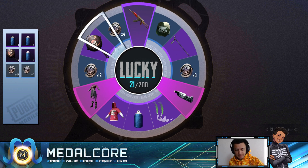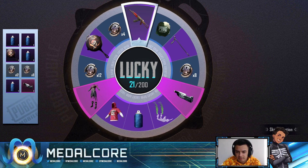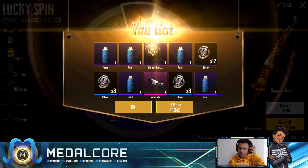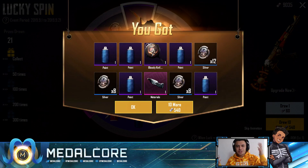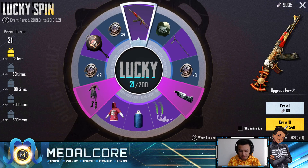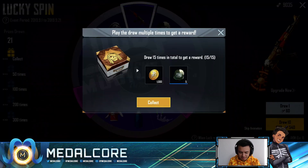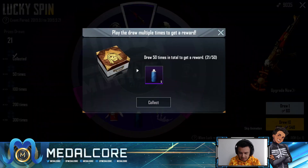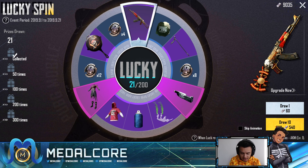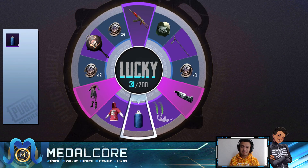Let me turn the lucky spin sound down — it might be crazy loud. I was just talking and chilling and we just got a legendary material, that's awesome! We can collect six classic crate coupons and some BP. At the next 50 pulls you get five spray cans, at 100 you get a pirate hat, and at 200 you get another material.